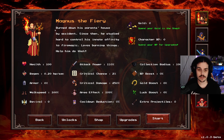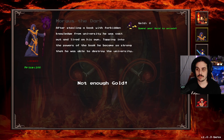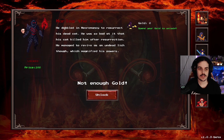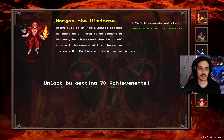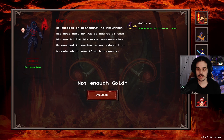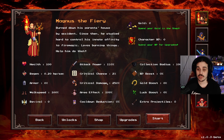So we have Magnus the Fiery, we have Morgus the Dark, we have Mala the Icy, Moloch the Stone, Marloch the Dead, and Morgus the Ultimate. Morgus the Ultimate apparently is a character you unlock by getting everything, so we just have to start with our boy Magnus.